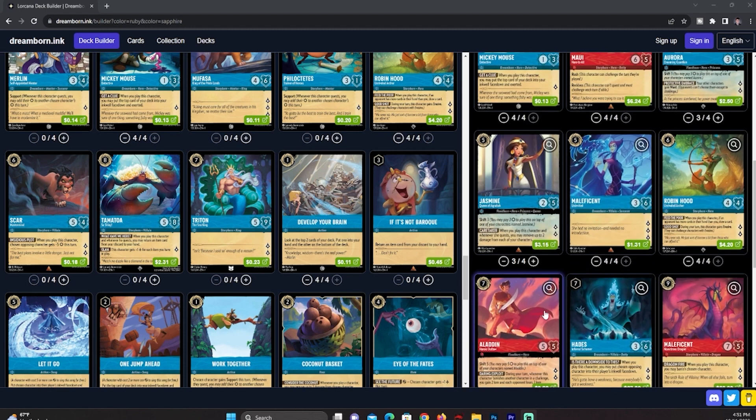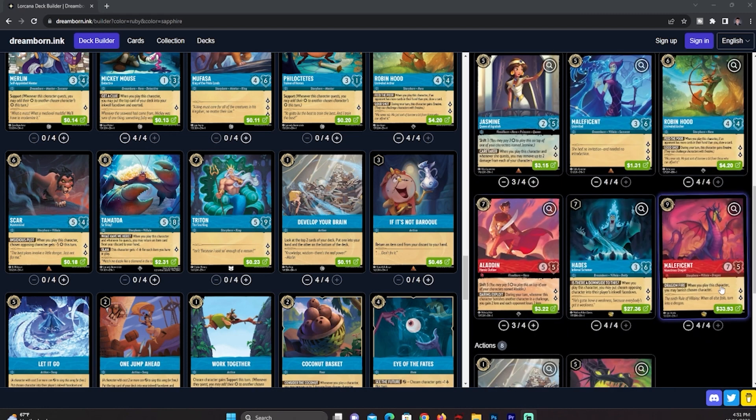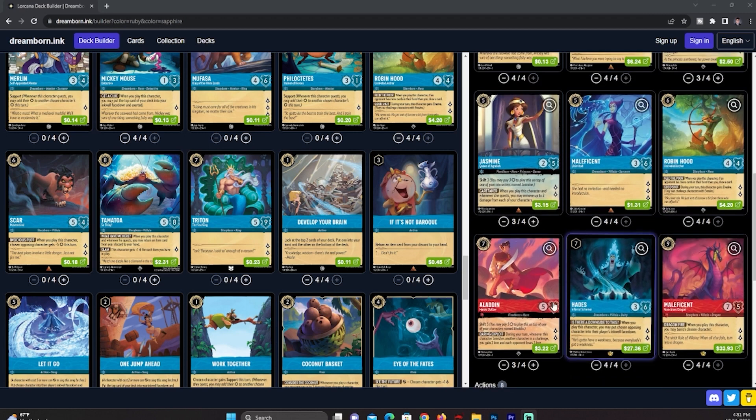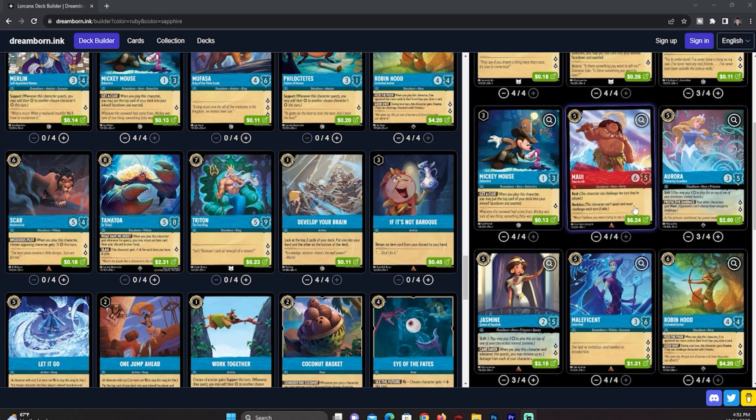Because we are a ramp deck, around mid to late game we start going off. We have great late-game cards in Aladdin, Hades, and Maleficent, and Dragonfire as a mid-to-late-game removal option. And since you won't see a lot of cards in this deck, Robin Hood is very much needed so you can always have a card in hand.